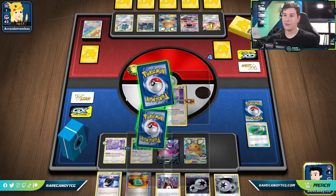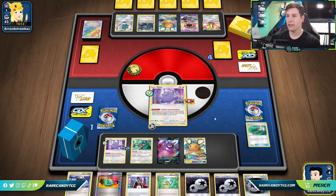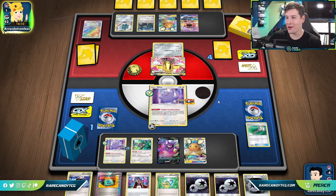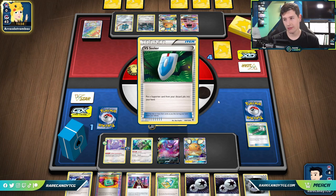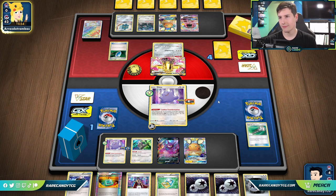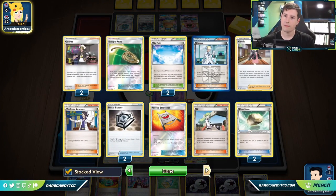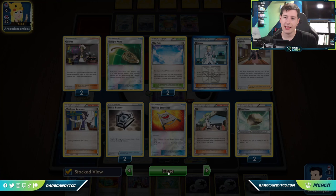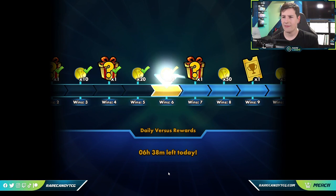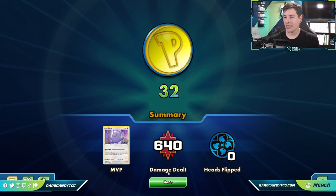They have zero cards left in their deck after this turn. Can they take four prizes in a single turn? They'd need to knock out Crobat and Dedenne with Bronzong Break — I don't see that happening. I think we managed to seal this one up. They could play N or Marnie, and we get the victory screen. In their defense, they had a hard time getting the V-Star power going, and I was surprised we didn't see the Dialga GX at any point. But we will happily take the win against the Origin Dialga V-Star deck.